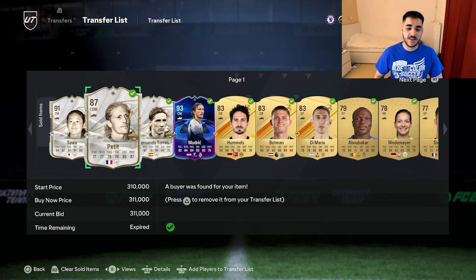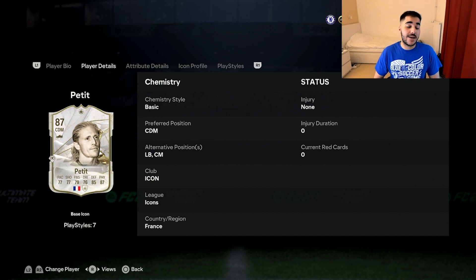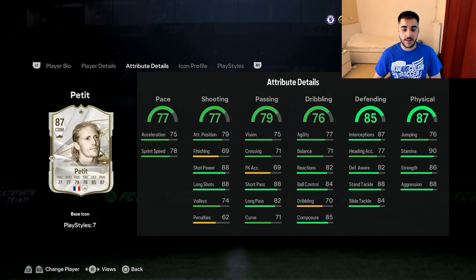Petit is 3-star, 3-star, left-footed, high/high work rates. He has CDM, left back, and center mid positions, which is really cool for versatility and squad building. Pace-wise, nothing major — 77 — and that's questionable if you're going to play him as a left back.